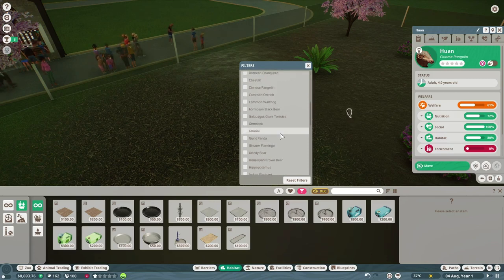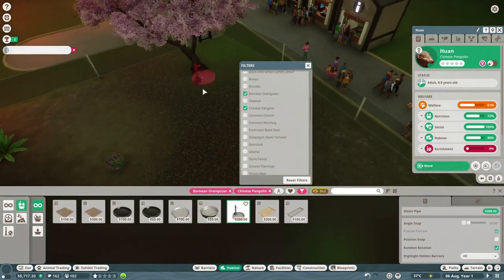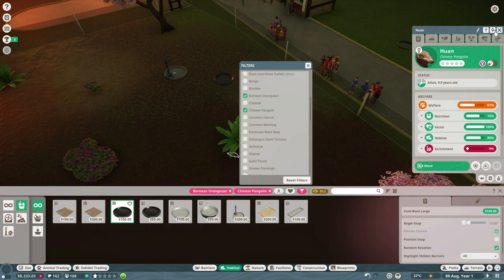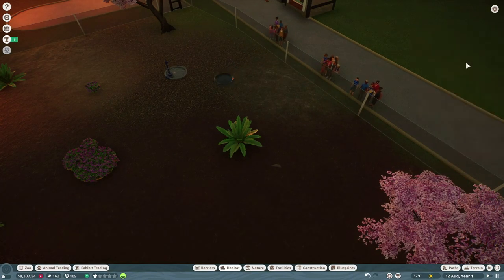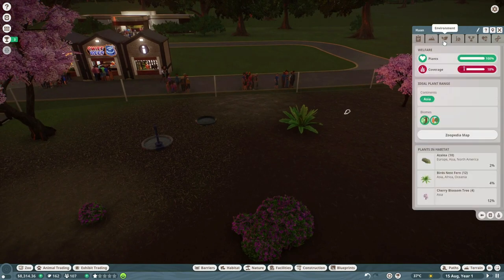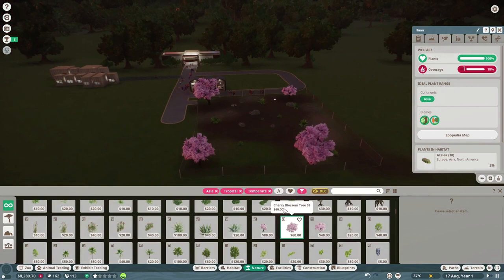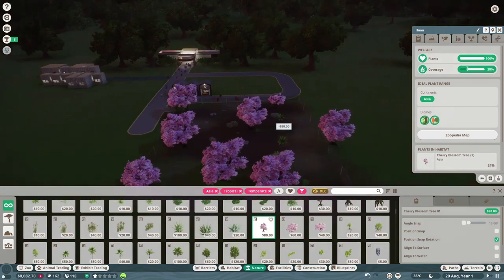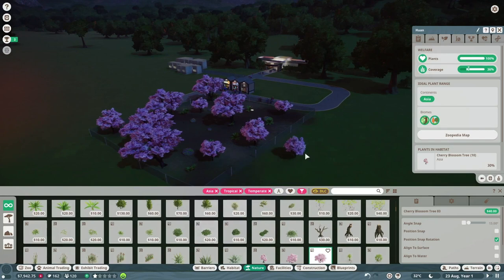It's the Chinese pangolin species. We need some water — we'll put in a water pipe here and a large food bowl for them. We'll call someone urgently to get them fed. Let's get back to the pangolin and see what they need. We'll go back to the cherry blossom trees — I want some of the big ones, and some smaller ones as well. Okay, that's a good amount of trees — we're just barely into the area where they like the number of plants.